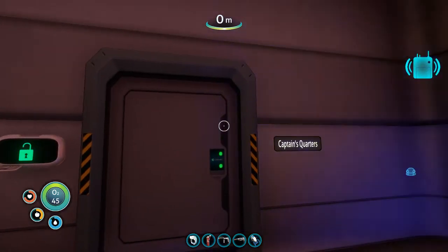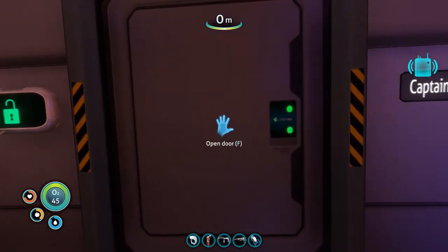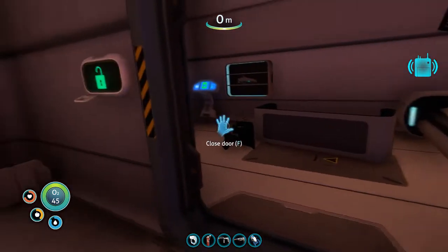This video will demonstrate one technique for getting out of bounds in Subnautica. Currently inside the Aurora, I have unlocked the captain's quarters. This would probably work with any door, but this is the only door I've tried it on.